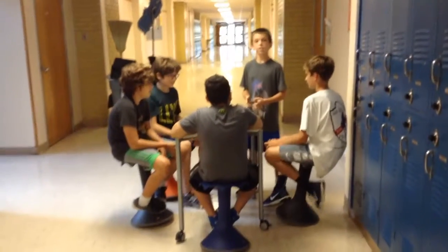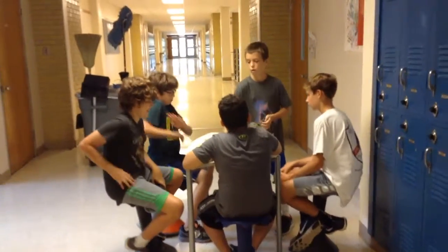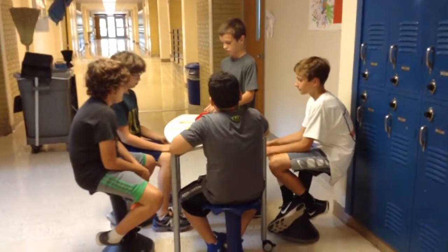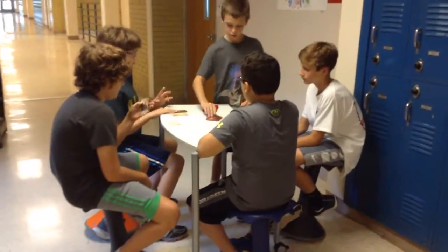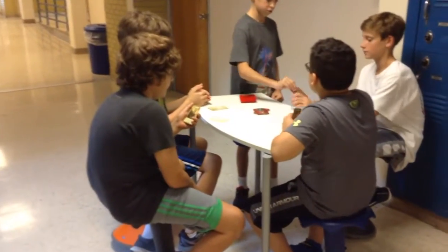The way to play Love Letter is first you're going to shuffle the cards. Once you have all your cards shuffled, you're going to take one card and place it in the stack. Then you're going to deal out one card to everybody. Let's say it's his turn first, so we're going to give him one more card because it's his turn.